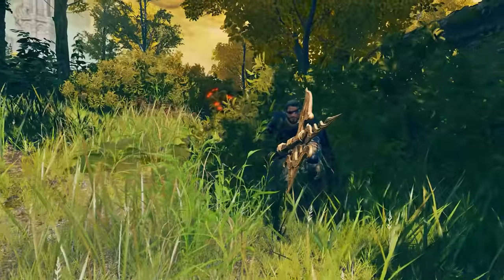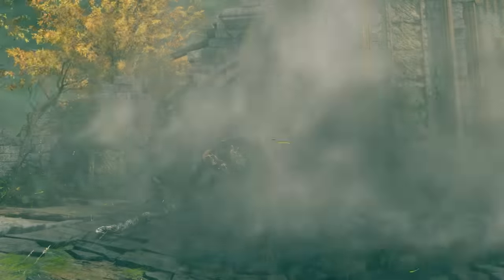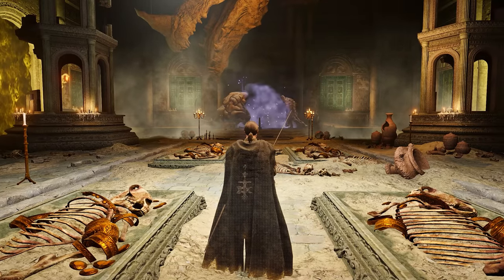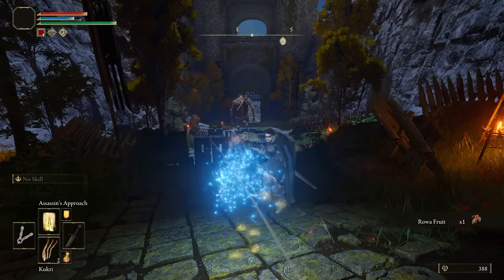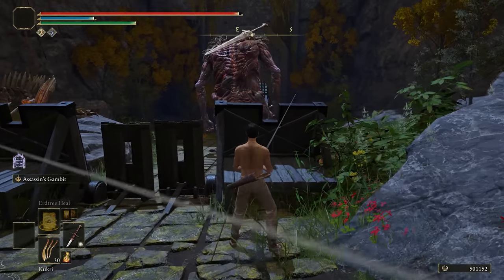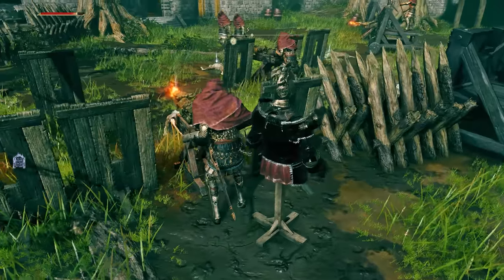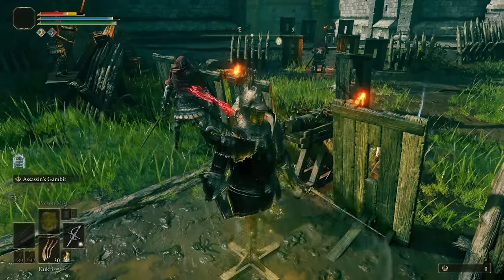It wouldn't be a FromSoft game if there wasn't some form of catch, and that catch is scripted triggers. Bosses are the first thing that come to mind, but they are also on some enemies, such as the Giant at the Stormgate. In that case, he was forced to jump down by me touching the trigger zone, but because I was behind him already and had muted footsteps, he was not even alert after landing. In other cases, you sadly cannot prevent being noticed, even when using Mimic's Veil, which is basically the strongest form of invisibility and silence.